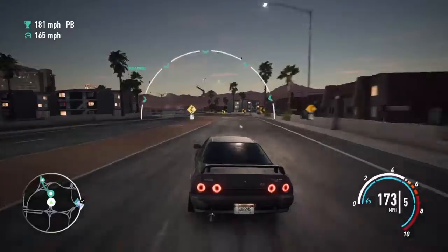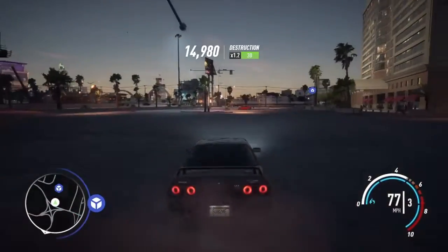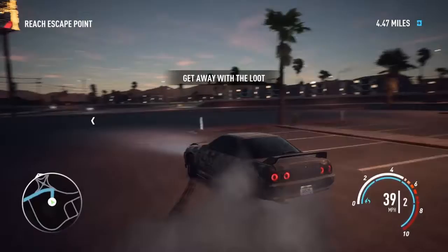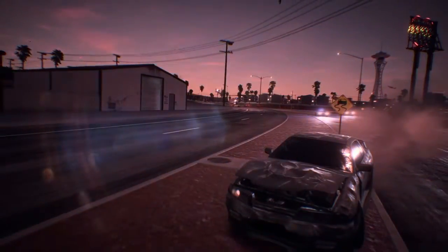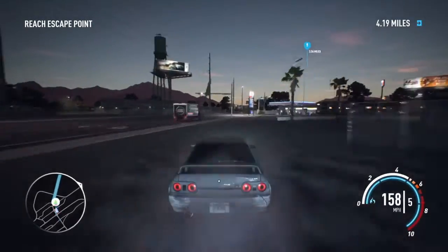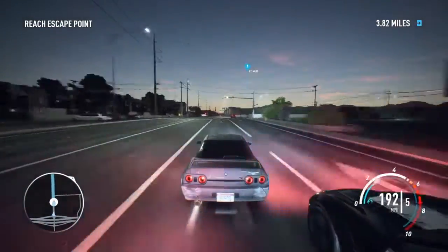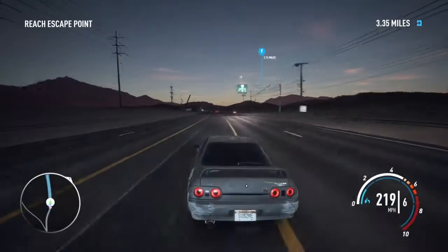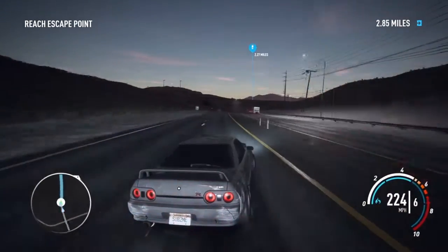Next up — cops. The only way to get cops is through bait crates. You can't drive around, destroy stuff, hit traffic, or drive by a police station to get cops. You have to find bait crates, which really sucks. I think the devs just wanted to try it out to see what players thought — but nobody likes it. We all want free roam cops. In Need for Speed Heat, I don't think it'll be bait crates, which is great — we should be able to drive around and escape cops naturally.